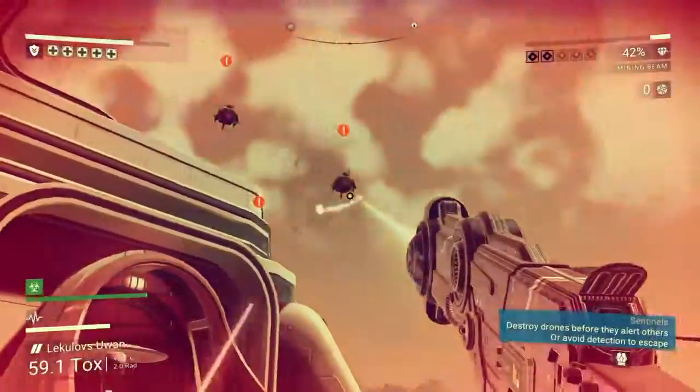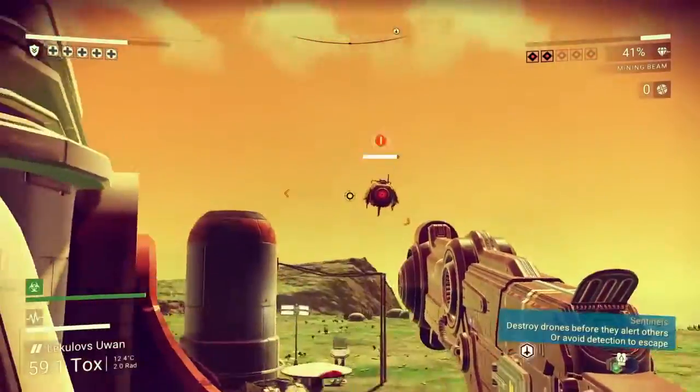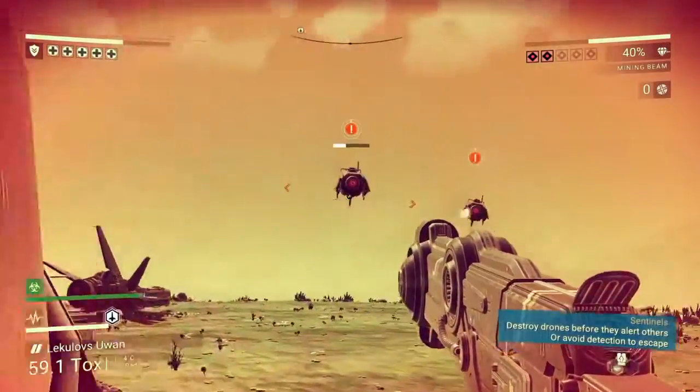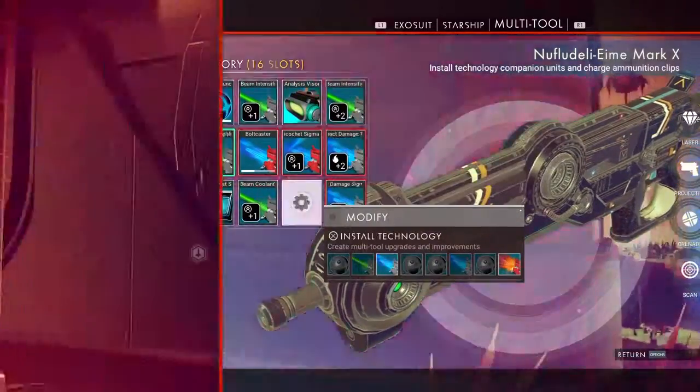Now that you have all your upgrades, get something to shoot at. Make sure you have your mining beam out, then start holding R2 to begin firing. In the middle of firing, hit the triangle button — every time you hit triangle it will switch your weapon back over to the other weapon while still firing your mining beam.